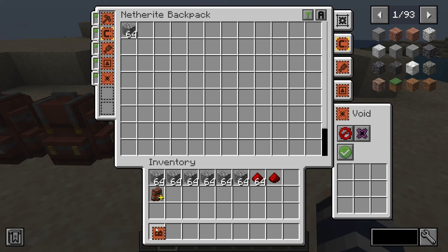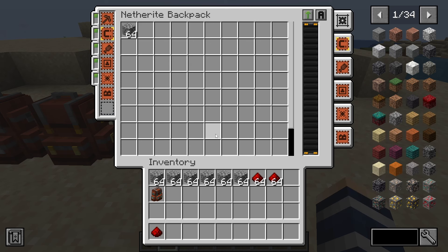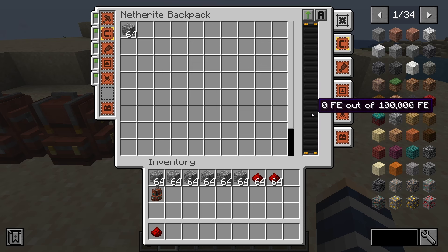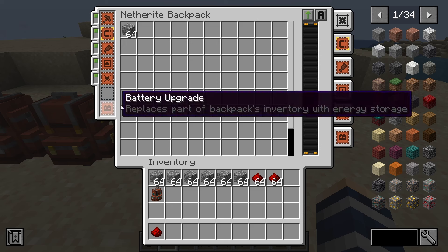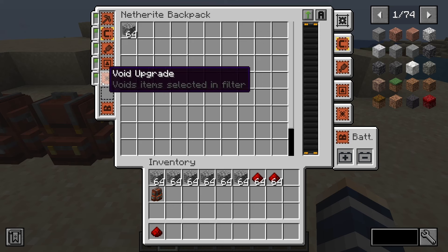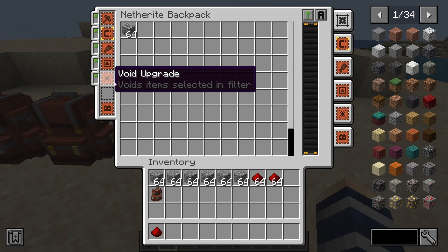Next is the battery upgrade, which I just grabbed and haven't used before. It looks like it takes away two rows of inventory slots but holds 100,000 Forge energy. It could be really useful for energy-hungry items. Looking at the settings, there's an input and output, so you could probably run a pipe into the backpack to fill it, and then use the output to charge items. If you have something like Immersive Engineering or an energy accumulator, it'll fill it up for you — really cool feature.